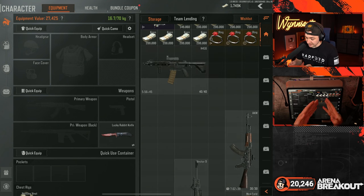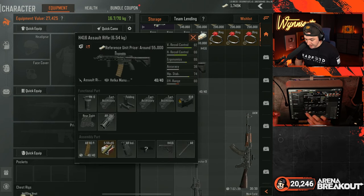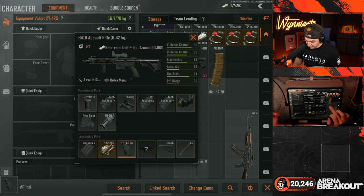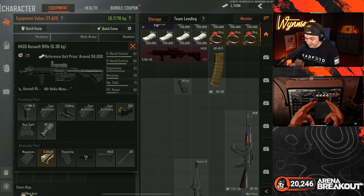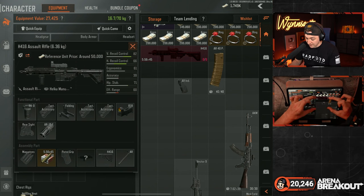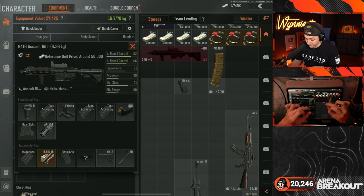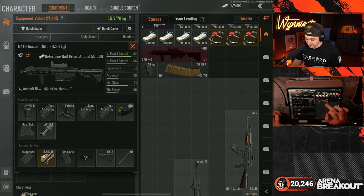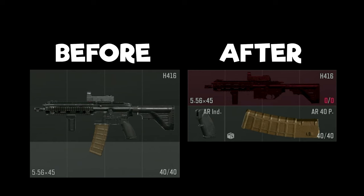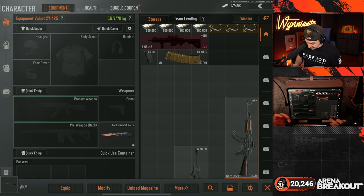On the contrary, this H416 takes up 12 slots, and we can definitely dismantle it to take up fewer slots. If we remove this massive mag and also take off the grip, the gun itself went from three by four, then to two by four when we took the mag off, and then by simply removing that grip, it's now a one by four. So we saved four slots and it really didn't cost us anything.